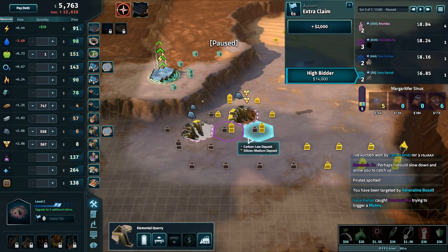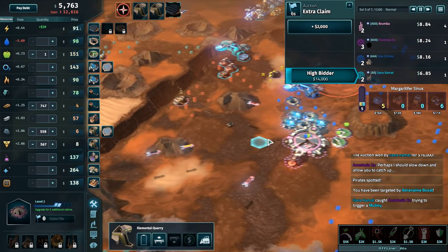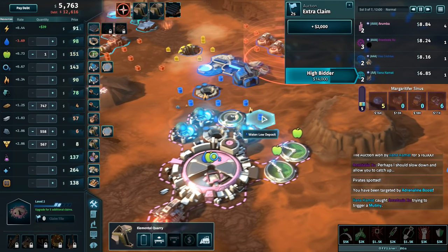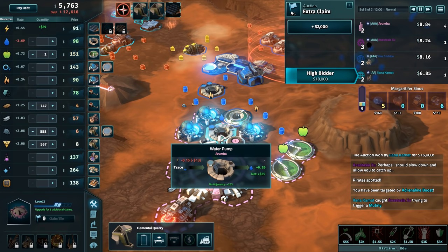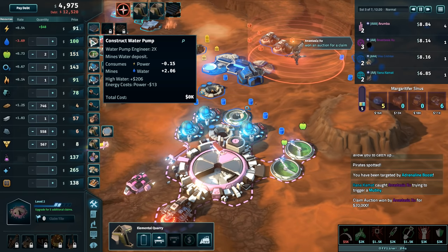I'm just not going to run that one — just going to turn that thing off for now. I need to find a way to make some more something. What are we going to do with this thing? It's still making a profit so I can't just delete it. But water pumps are so cheap to build — they cost like nothing. Total cost, zero K.